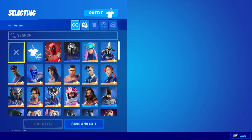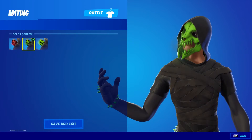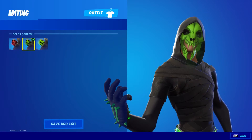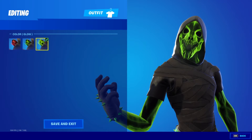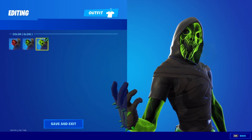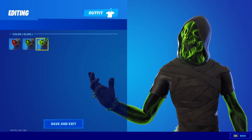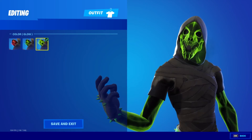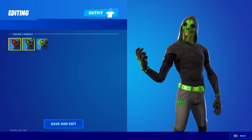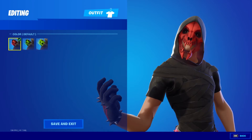Let's go to the locker and take a look at the outfit. So we have the edit style green, as you can see, and he has like a green smoke coming out of it — that's pretty cool. And then we also have the glow green where you can barely see the face if you have really high resolution, but it's right there. He has a green smoke coming out of it also — very nice, very cool. The regular default one has a red smoke coming out of it.